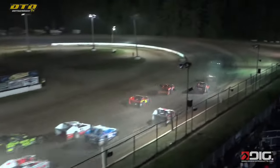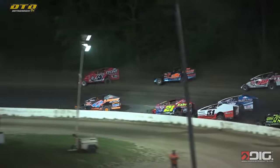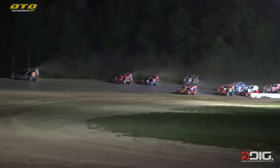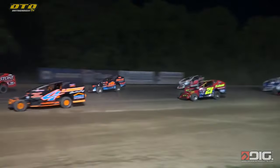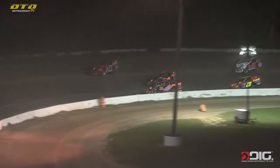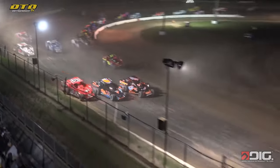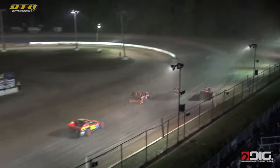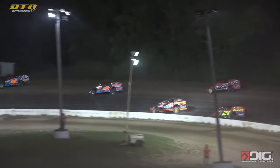Green flag is back out. Here's Pitts working up off turn number two, down the back straightaway. Demetrius Drellos trying to get a charge now, trying to run down that lead trio. Here he goes right down the middle — Drellos going to make the power move on the front straightaway. He'll go from fourth to second here on the front stretch.